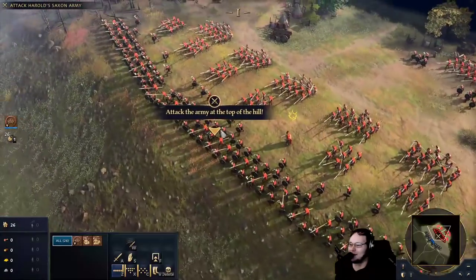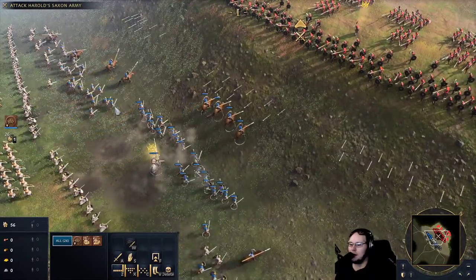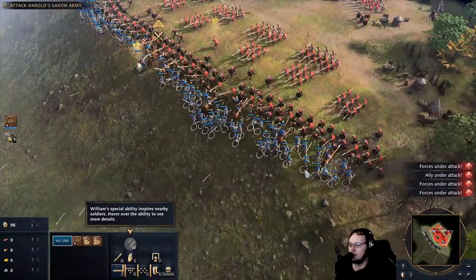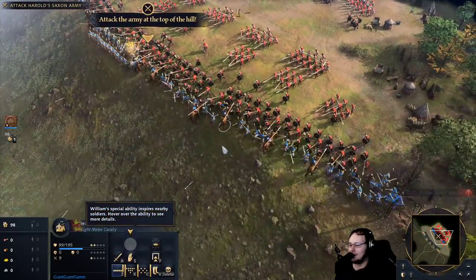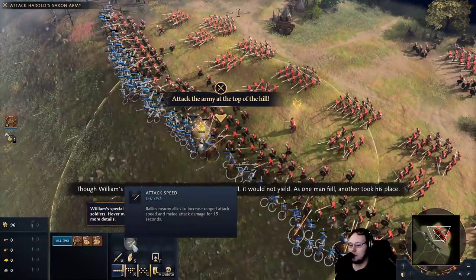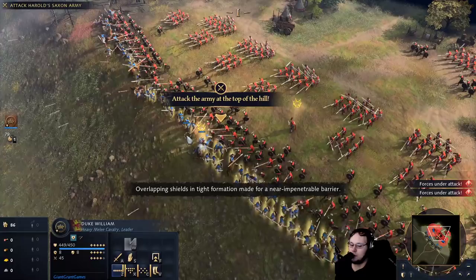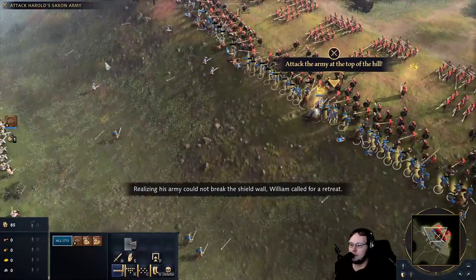So I don't get any of these. Oh, how do we A-move with A? Oh, they become mine over time. William's Norman army made the first charge, launching a direct assault on the shield wall. Leaders have unique abilities they can activate. William's army fought fiercely against the shield wall — it would not yield. As one man fell, another took his place. Overlapping shields in tight formation made for a near impenetrable barrier. Realizing his army could not break the shield wall, William called for a retreat.